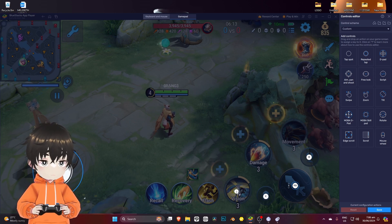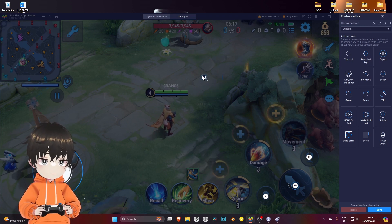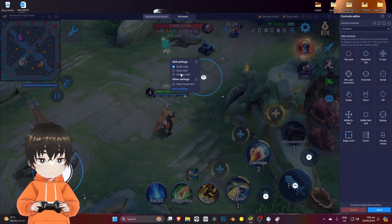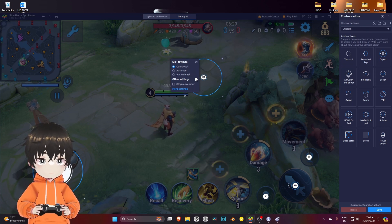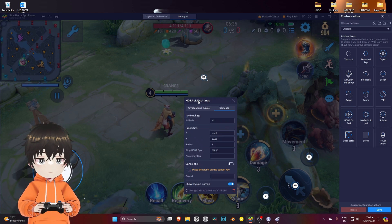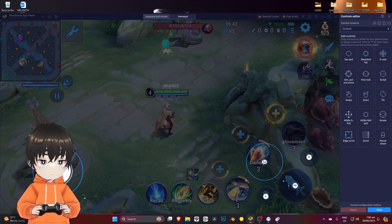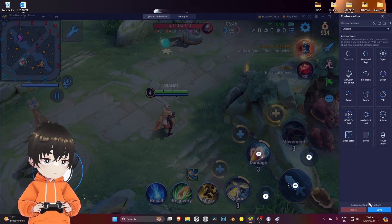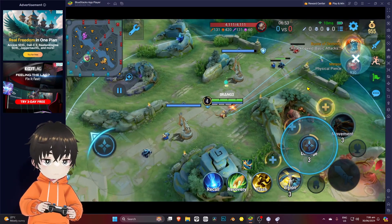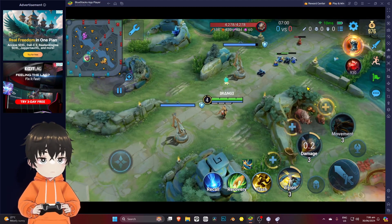The most important thing is the skill pad, because it's one of the most critical elements. For this one, I'm going to use R1. There's quick cast, auto cast, and manual cast — I recommend using quick cast. Let me place it right here and show you: if I use my second skill, I can't swipe it to aim.